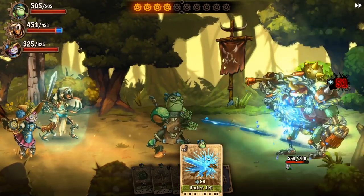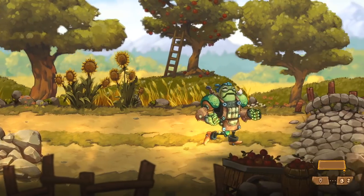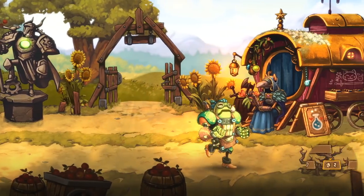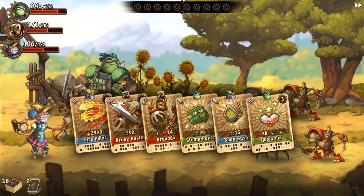In SteamWorld games, the stellar art and gameplay stand out, and SteamWorld Quest is no exception. In each chapter, your party of three travels through a map of interconnected rooms, searching for key items or the boss. When you run into or initiate a preemptive strike with an enemy, battle begins.